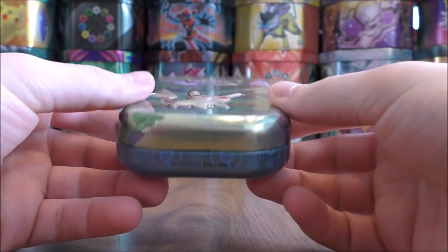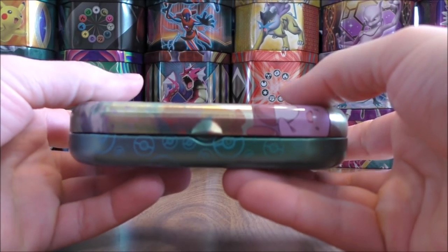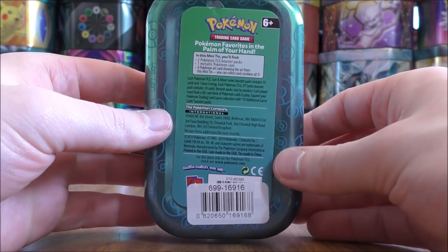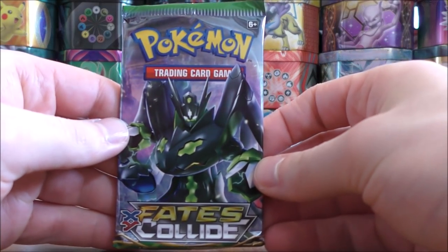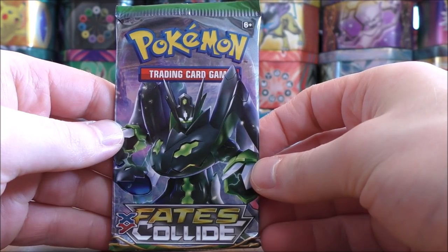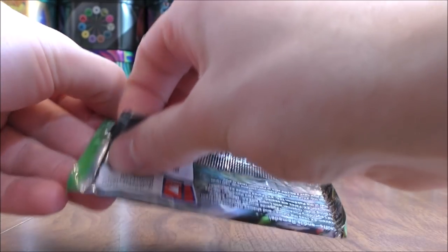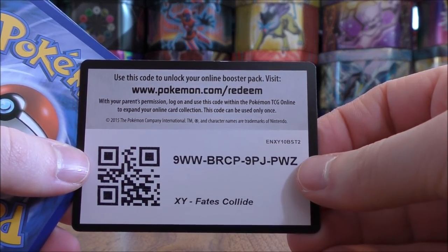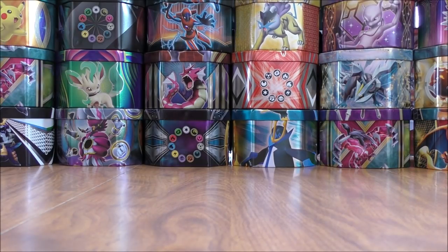Here's a little better look at the tin once everything is out. I don't know how much use these tins actually have. I'll open up the Fates Collide pack first — Zygarde on the cover artwork. You can get BREAK cards inside these packs. Three and two is the card trick.